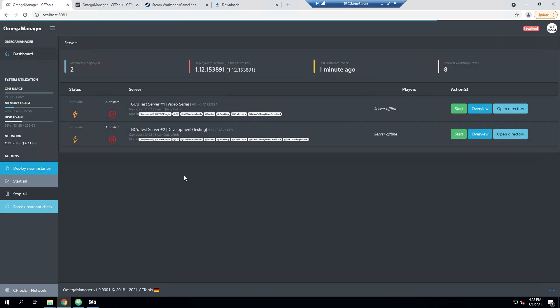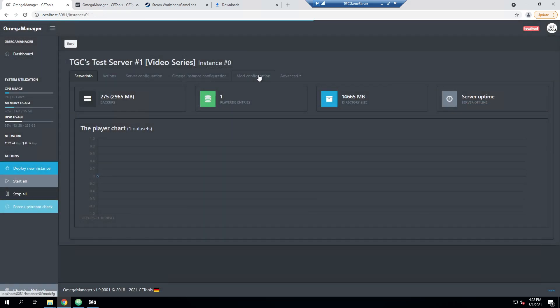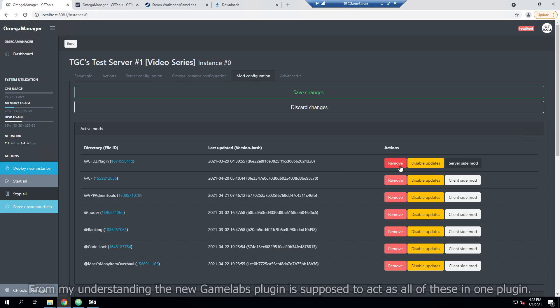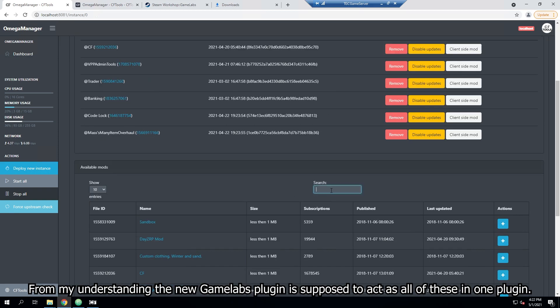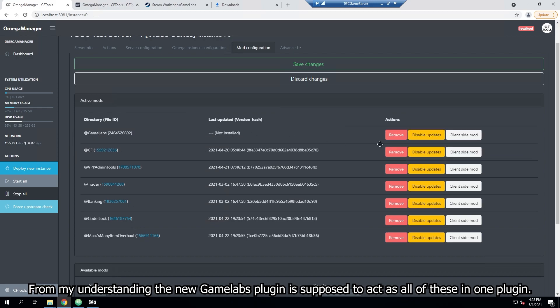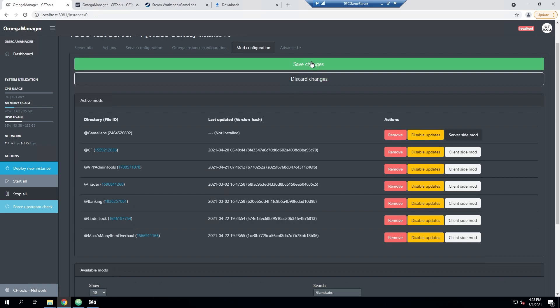We're going to go back over to Omega Manager, refresh this, and if we look around you will see that it's actually very similar — not a whole lot has changed, there are just a few references and things that look slightly different. We'll be using the video series server as normal. We're going to go into Overview, then go over to Mod Configuration, and remove the CF Tools Daisy plugin — it has now been replaced with a new plugin. Any of the CF Tools Daisy plugins, including things like Code Lock expansion, you're going to want to remove all of them. Then we're going to find the new one called Game Labs, add that, move it to the top, and make sure that it is a server-side mod.